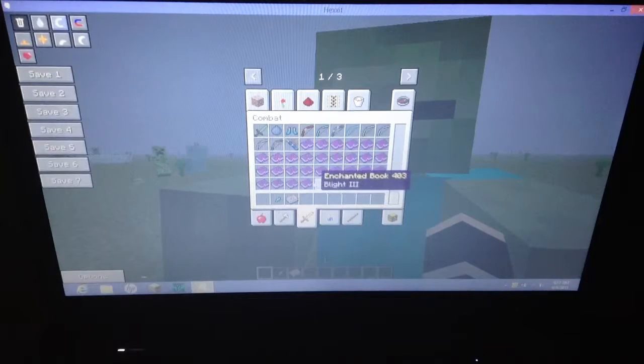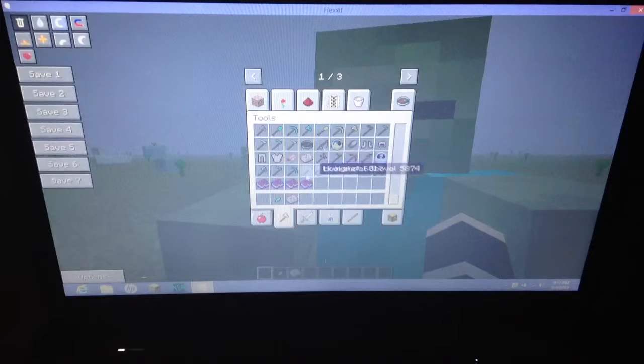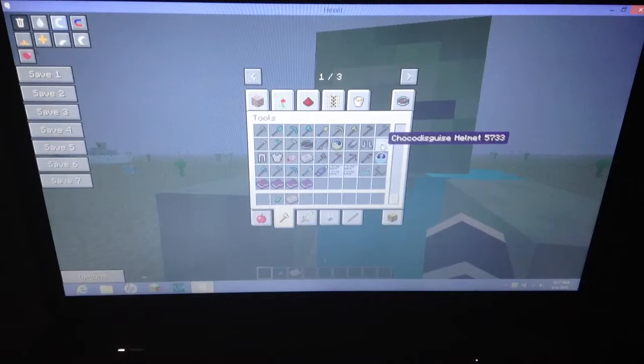And there are new enchantments, so that's nice. Tools — let's move on. There are biomass tools and a living metal pickaxe, and all those other tools. They have a chest transporter — not sure how that works. There's a hacksaw, and a choco disguise.